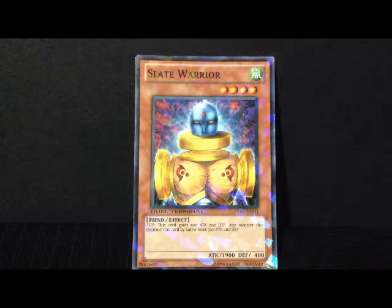It's a Fiend with a flip effect. This card gains 500 attack and defense once it is flipped. Any monster that destroys this card by battle loses 500 attack and defense. And as you can see, this card already has 1900 attack and 400 defense.